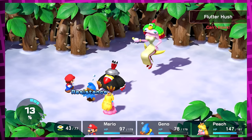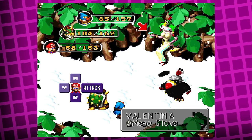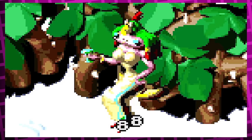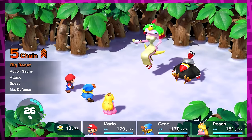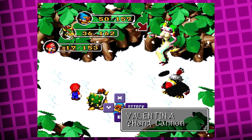Speaking of the boss fight, there's something I really want to mention: in the original version, whenever you attacked Valentina, her breasts would jiggle — a lot. And they didn't keep this in the remake, which I understand, but it was a pretty memorable aspect of this fight and the character. I just really wanted to mention that for the people who never played the original and didn't know about that.